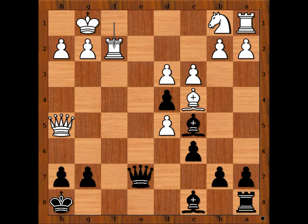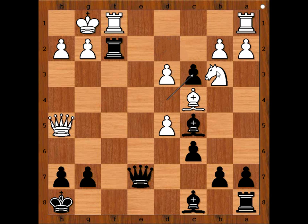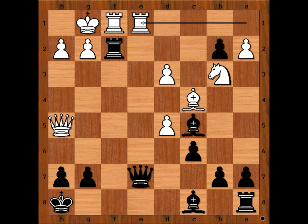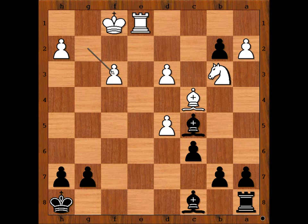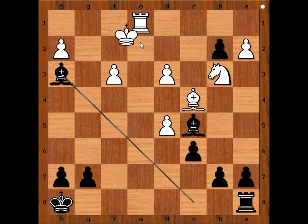But we have knight to d2. D takes on c3, knight to b3 attacking the bishop on c5, c takes on b2 attacking the rook on a1. Rook from a to e1 attacking the queen, rook takes rook — this is double check — king takes rook, queen to f6 check, queen to f3, queen takes queen, pawn takes queen. Black played a move and white resigned. This is the move — white resigned in view of the continuation.